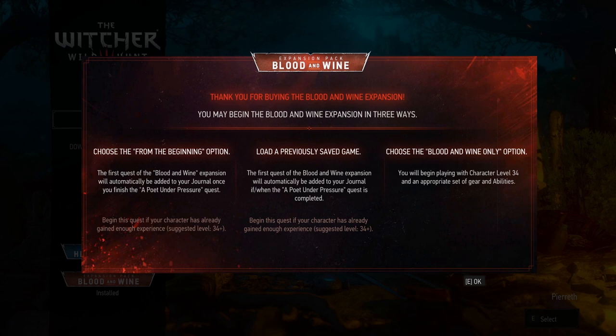I have not actually finished The Witcher 3, because there's just too much game there for one man to handle, and I assume all of you are in exactly the same boat. But it's fine, because CD Projekt Red have accounted for all of us. They know they made an unfinishable game, so they've factored that into the DLC. So when you buy it and boot up the game for the first time, you get these options. You can either choose from the beginning, which these quests will just be added to your journal, and then once you complete the quest called The Poet Under Pressure, you can start the expansion pack. You can load a previously saved game and go from there, or you can choose the Blood and Wine only option, which will give you a level 34 Geralt ready to go with all of the abilities and stuff that he needs. I think that's the option we're gonna jump into.